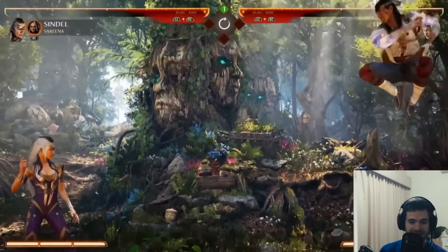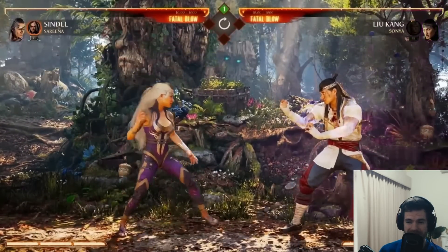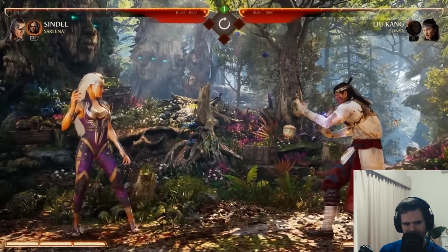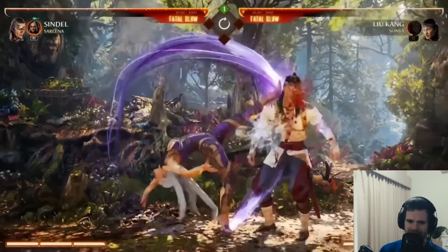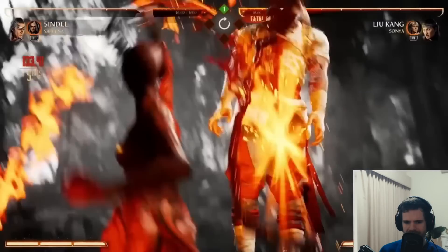I think Sindel is looking very strong. She's got a very good overhead that's very quick, she's got a low that pops up. I'm guessing it's unsafe but you can make it safe with cameos. She's got this cameo mechanic which could be very good to spam out cameos. I don't know about the one that steals cameos, but this is potentially her fatal blow.